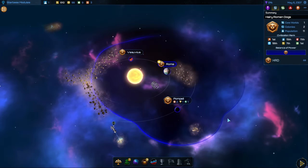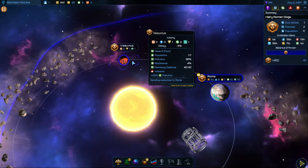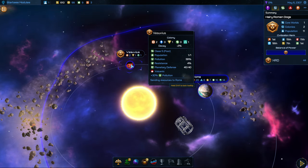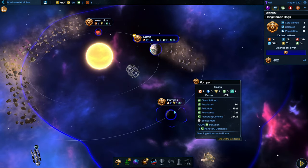Hey, what's up guys? I'm Praetorian and welcome back to Galactic Civilizations for Supernova. So I have named these two colonies we have. The first one is a volcanic planet, and so I've named it Vesuvius, after the volcano. And we also got Pompeii, since this is a bombarded planet.